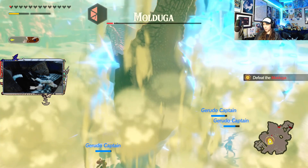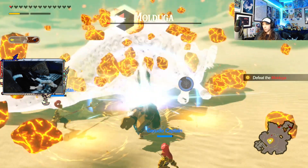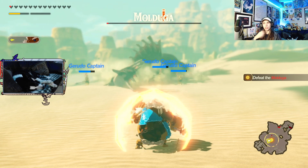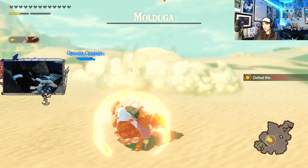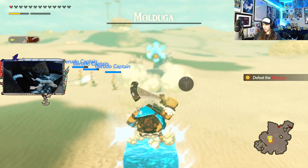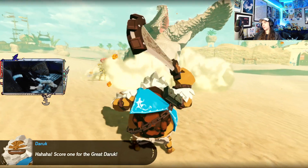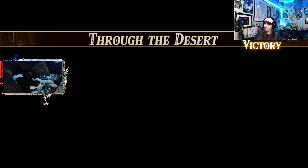Time to detonate a whole bunch of stuff. Almost there - we might even kill the Molduga before the weak point gauge breaks. If I die like right here after all this I'd rage quit. I'm just going to take it super carefully - not attack it when its weak point gauge isn't out, because quarter heart. Just play it safe all the way through to the end. Through the desert - victory! My goodness, got 521 rupees off of that.